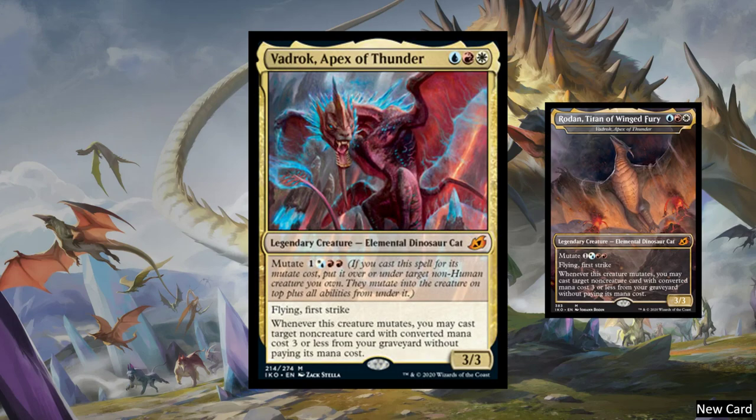Next, we have Vadrok, Apex of Thunder — a blue, red, white legendary creature Elemental Dinosaur Cat with flying and first strike. Whenever this creature mutates, you may cast a target non-creature spell card with converted mana cost 3 or less from your graveyard without paying its mana cost. That's pretty crazy. If you find a consistent way to mutate — mutate, then unmutate, then mutate again — you might be able to make some infinite combo with this. Its mutate cost is actually more than its regular cost, which is different. And he becomes Rodan, Titan of Winged Fury.